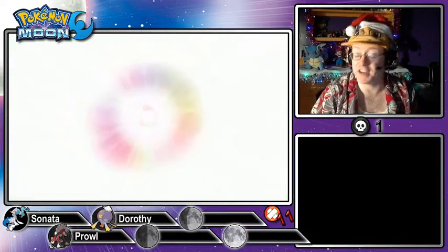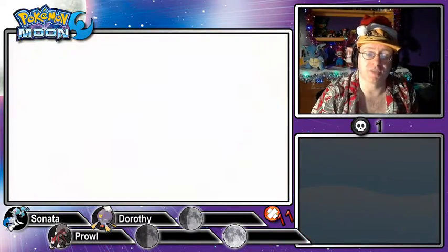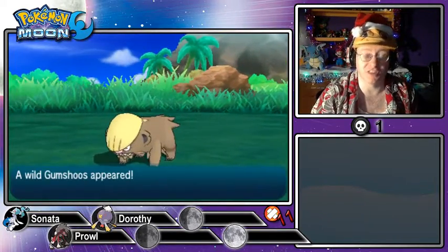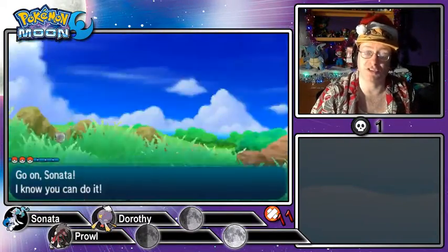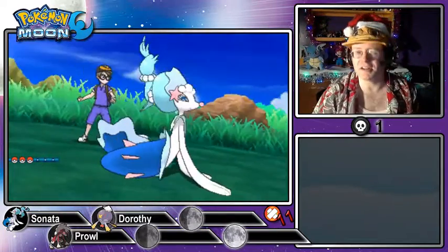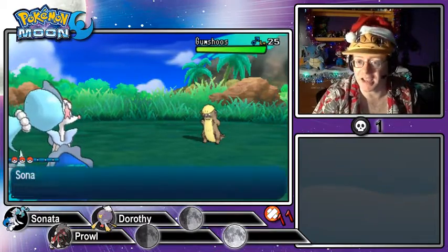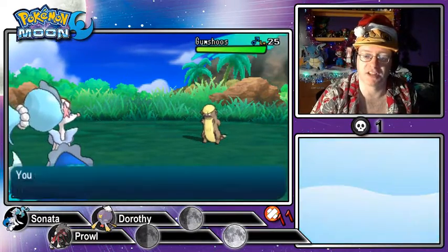One of the types I wanted to add is a Fighting-type. The first Fighting-type I don't currently have in my collection is found on this route. It's not Gumshoos — it's going to be a different one, which you'll see momentarily. I'm not going to divulge it just yet, but I can talk about some random stuff before we get into this.